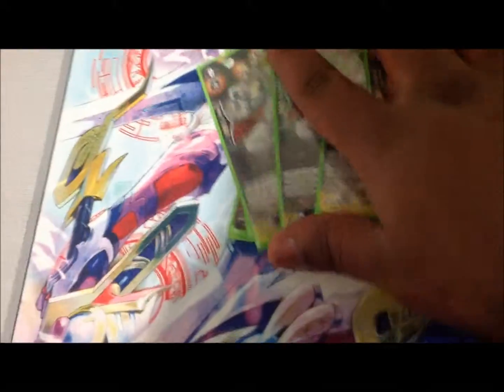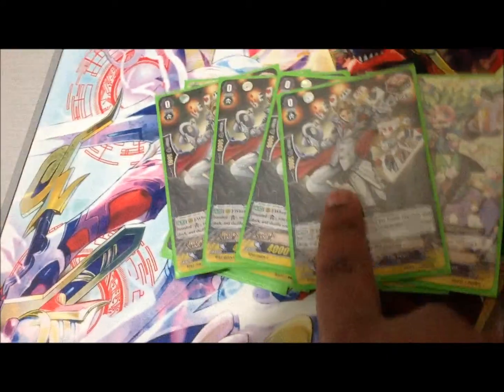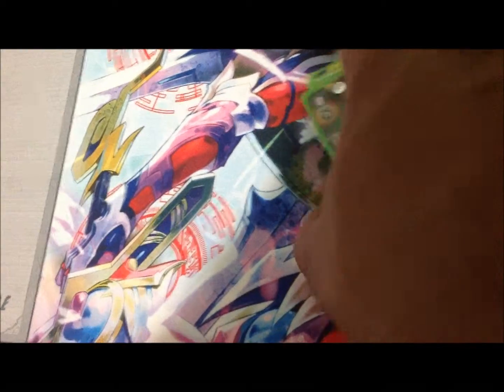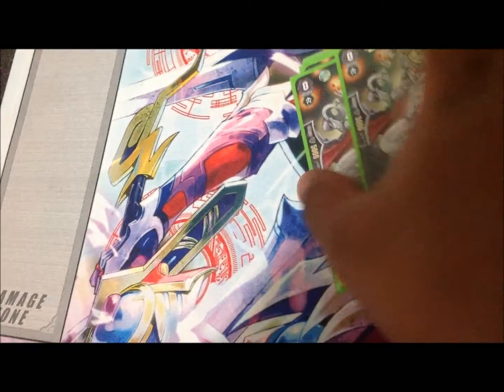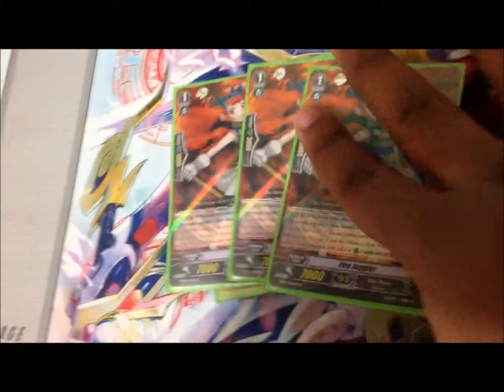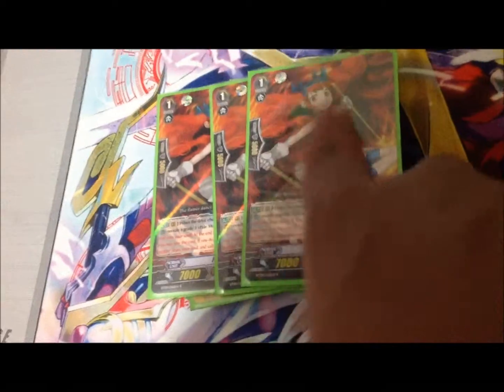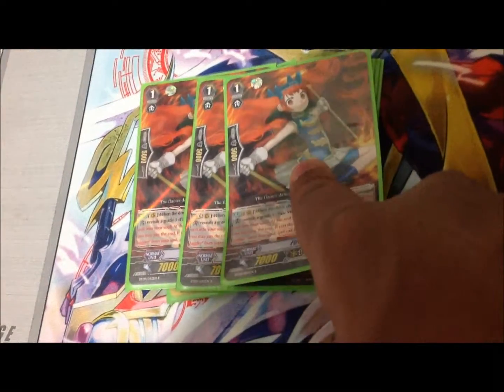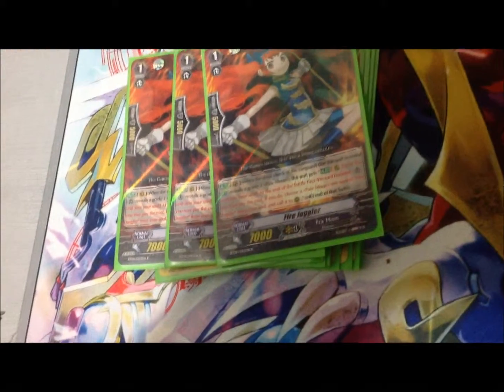We've got four draw triggers, which is very good because it has a skill: when I boost and it hits, I soul charge and then this goes back into the deck — so I get to reuse my draws in my deck. Then we've got Fire Juggler: when it boosts the vanguard and the vanguard drive checks a grade three, I get to call a Pale Moon from my soul, which helps keep getting Pale Moons out of the soul.